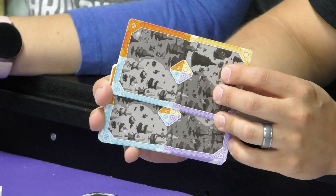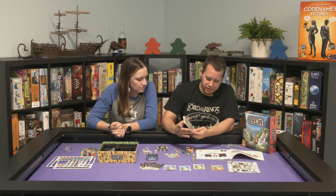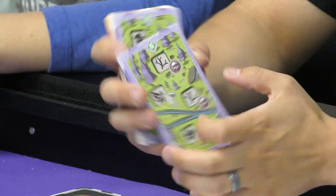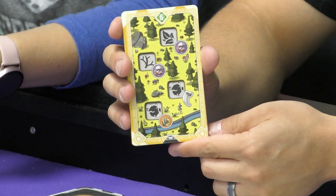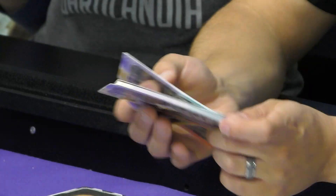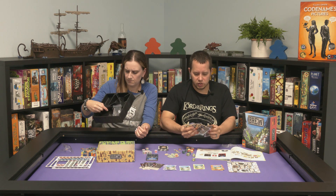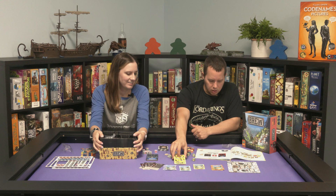You go through the forest deck and remove any cards that don't match your player count. On the bottom of the card it will tell you if it's two-plus — this one's only for four players, for example. They all have the different seasons as well: summer, fall, winter, spring. Nice cards, though they're all smooth with no linen texture.